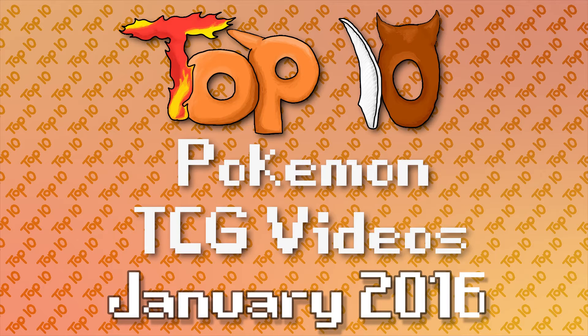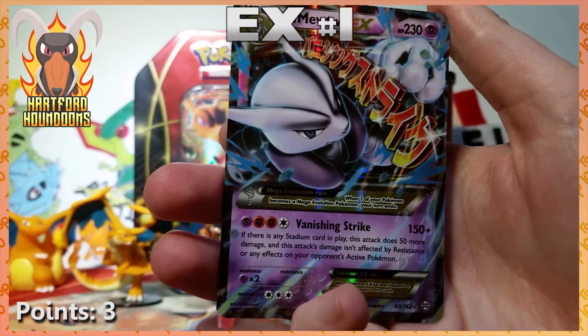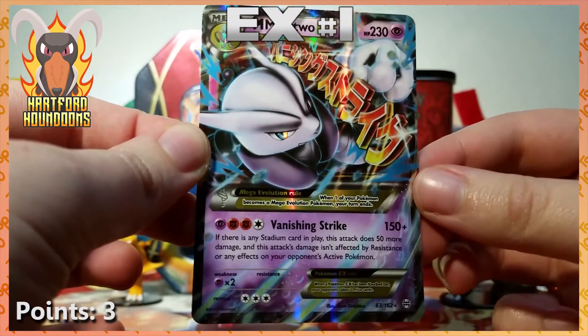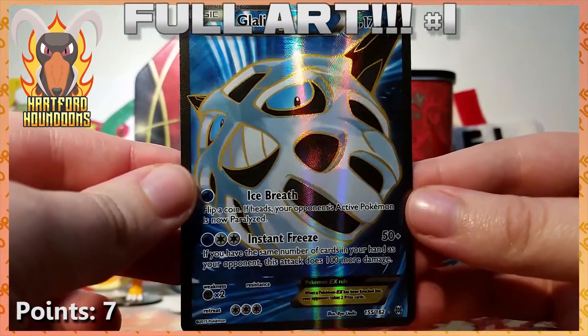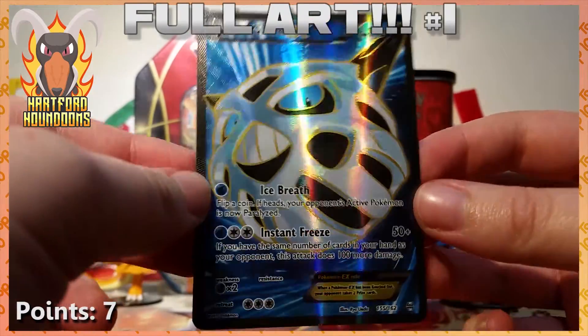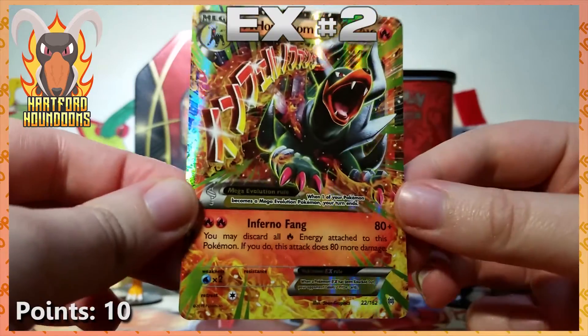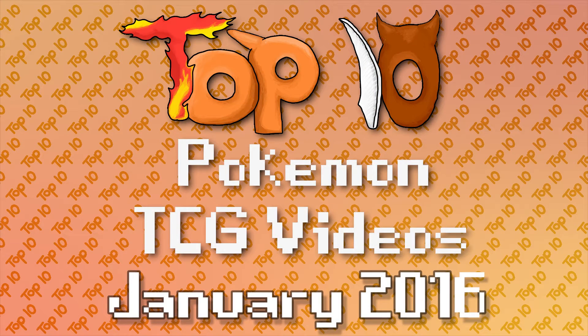Number six this month is my own video, and I definitely didn't plan it this way for yet another list. Three packs, three ultra rares, and one excited me. A Giovanni Scheme reverse, and then a Mega Mewtwo X EX right off the bat. Then a full art Glalie EX — Glalie and I have a weird history, but this is a nice four-point card. We did it again: a Mega Houndoom EX, another card we got in our last Breakthrough opening. Three for three. Your video was awesome, Flameliz — no need to be embarrassed. Three ultra rares is an awesome achievement.